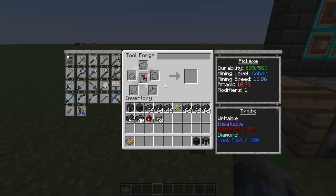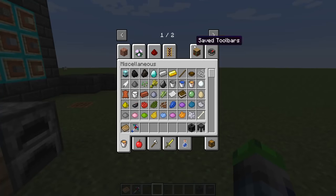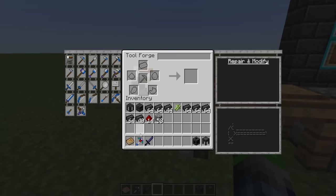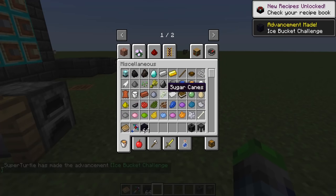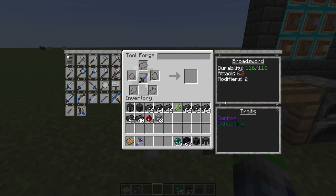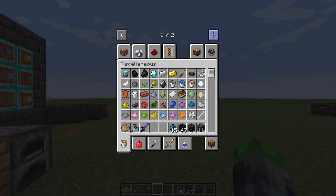There are different modifiers for weapons too. Here's an obsidian broadsword. If you use obsidian and ender pearls it gives you the beheading modifier, which means a chance to behead a mob. Each ender pearl application gives roughly a 10% beheading chance, so stacking 10 of them gets you to 100% — very helpful for a wither skeleton farm.